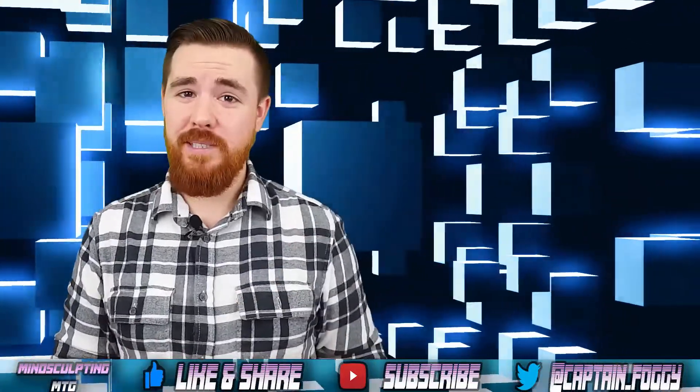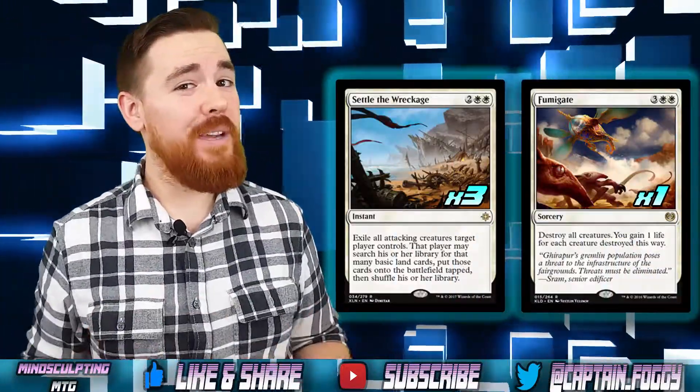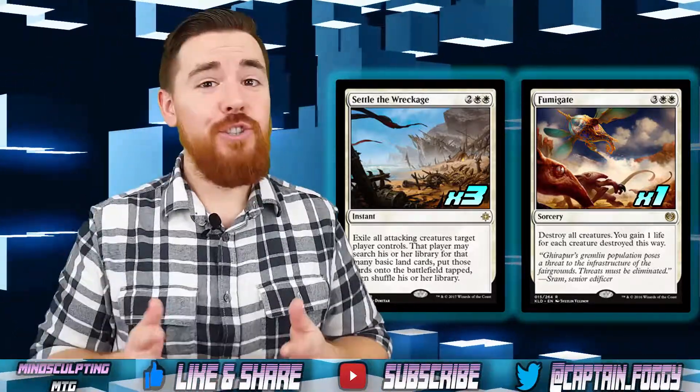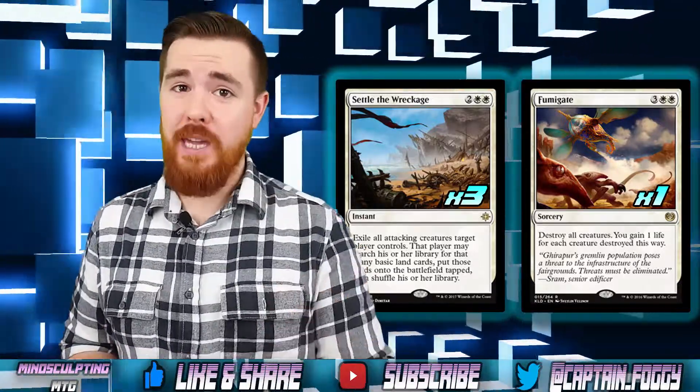Finally, we need board wipes. Three Settle the Wreckage and one Fumigate help us take care of our opponent's board state, allowing us to stay alive long enough to finish them off. Don't forget to swing out with your Drakes first before you Fumigate.